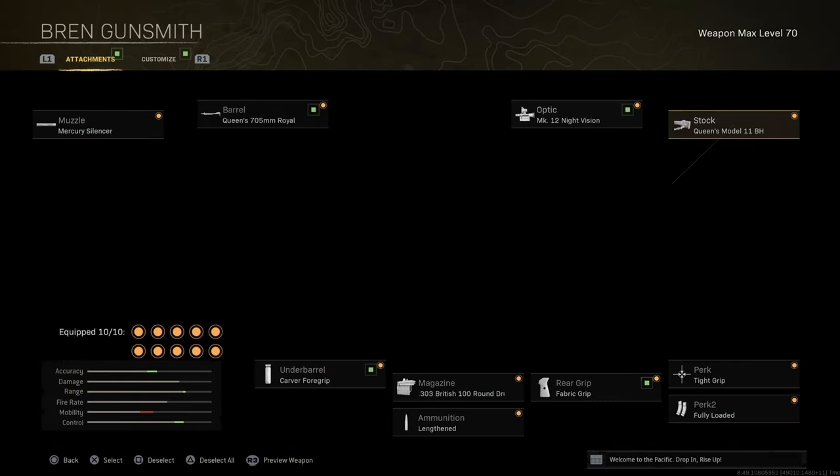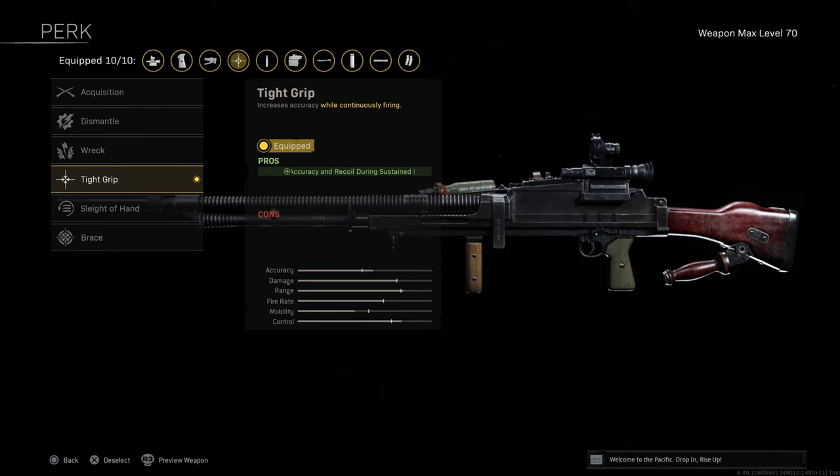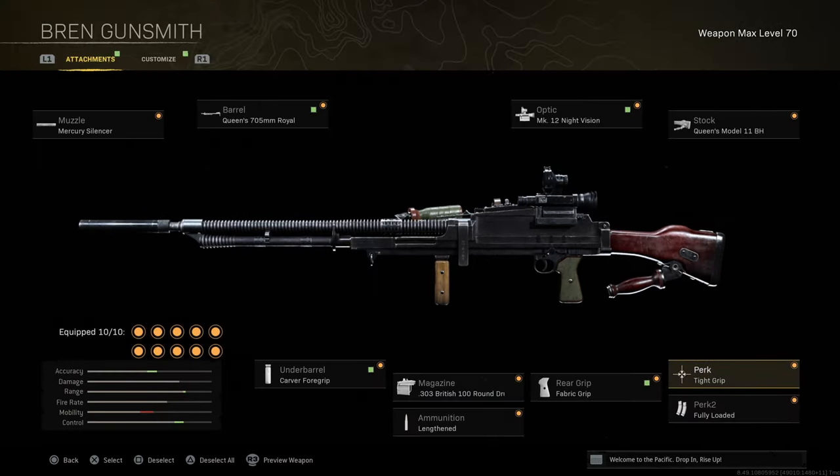We've got the Mercury Suppressor, we've got this stock right here, and we also have the Barrel which gives recoil control, and the Carver Grip. We also have Tight Grip on as well. This also increases your recoil control and accuracy during sustained fire. So super, super good. I would definitely recommend this setup.